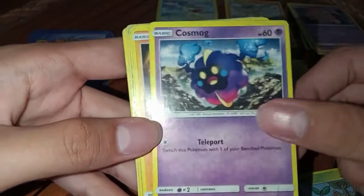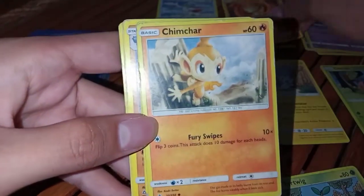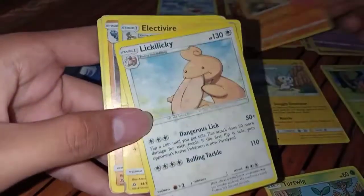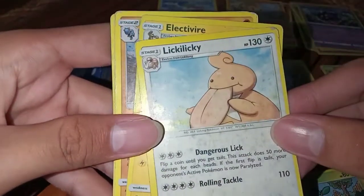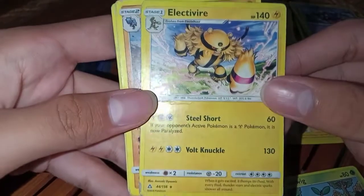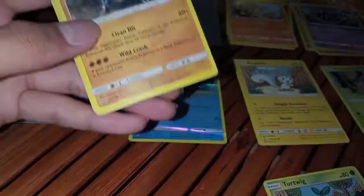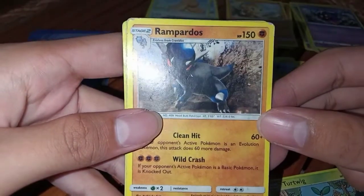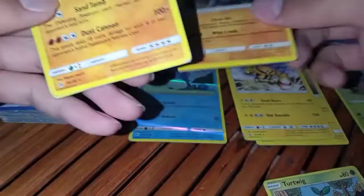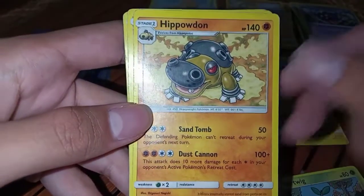A Cosmog, a Chimchar, another Chimchar, another Chimchar. Licklickie. Electivire — a strong Pokemon. And Rampardos — a God.